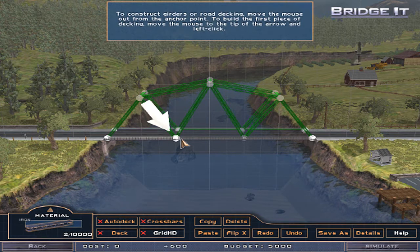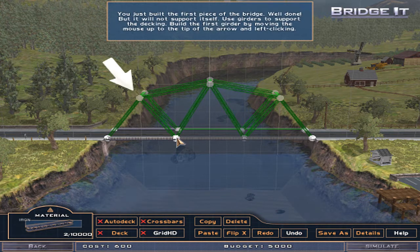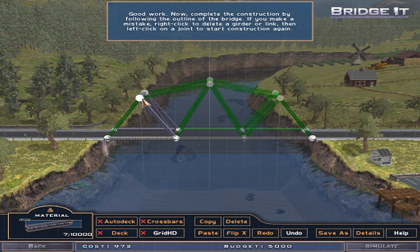To build the first piece of decking, move the mouse to the tip of the arrow and left-click. Let's do it. You just built the first piece of the bridge. Well done, but it will not support itself. Use girders to support the decking. Build the first girder by moving the mouse up to the tip of the arrow and left-clicking. Here? Or like, this one to that one? Let's just do it.